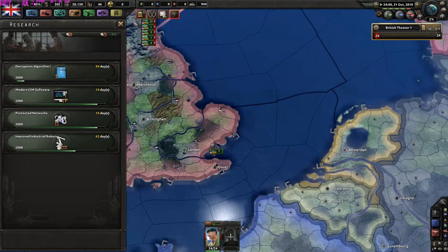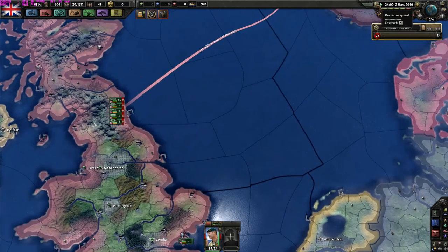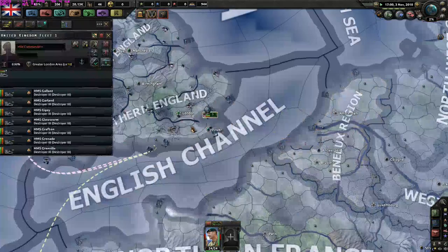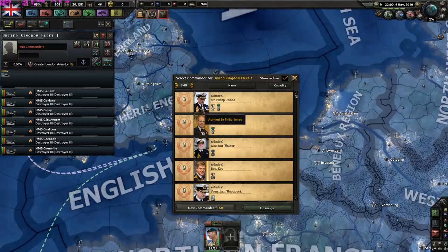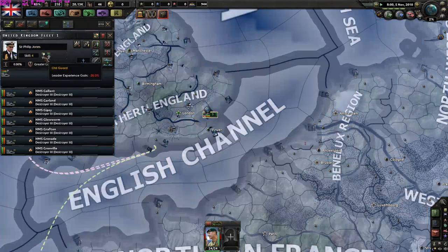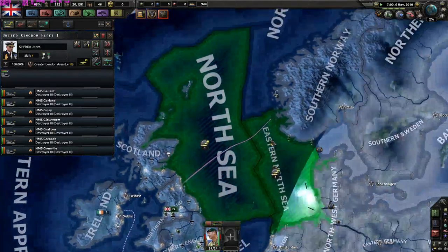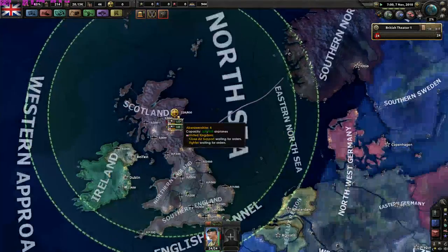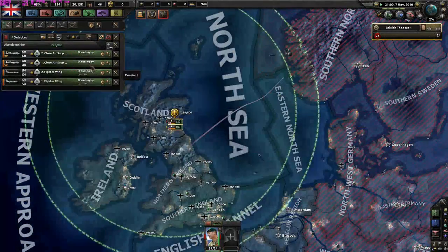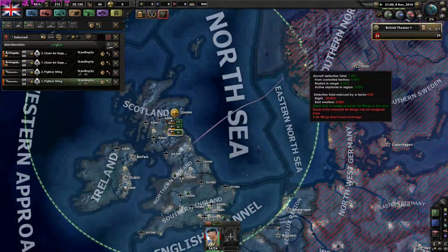Let's slow things down and get ready for the invasion. We have seven ships that should be ready. With Admiral Sir Philip Jones, he will patrol the North Sea, Eastern North Sea, and the Norwegian coast. Can our planes reach Norway? No, they cannot - sadly they are too far away. But that's not a problem.